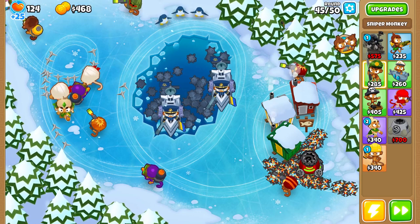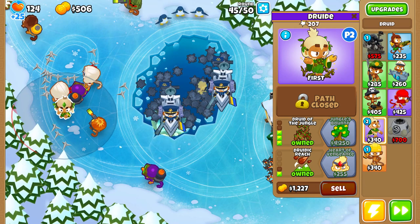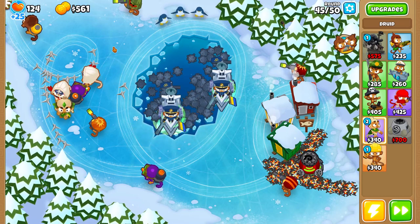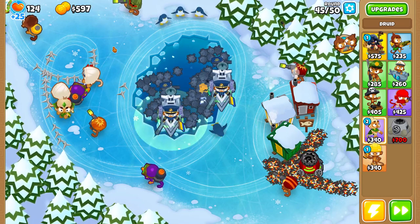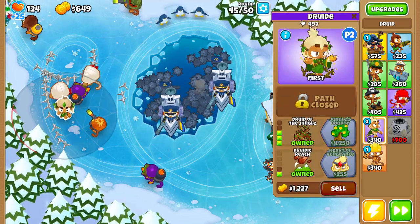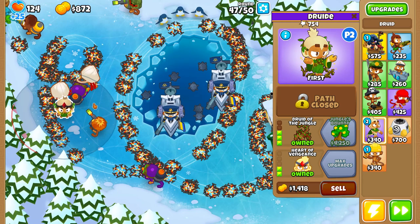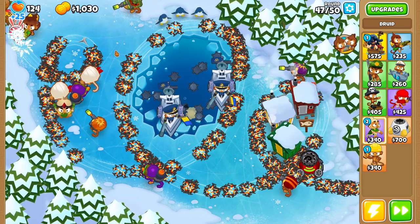Let's see what he's doing with his druid — 0-3-2. That's a pretty good path. I usually go 1-3-0 on my druids. But if you want to give it longer range you can do that. His would have been better if he had put it over here, because then it would cover the whole section. But it's still pretty good this way.